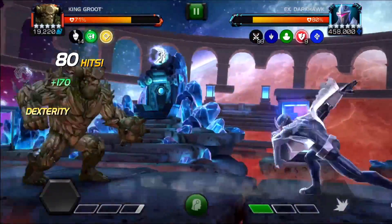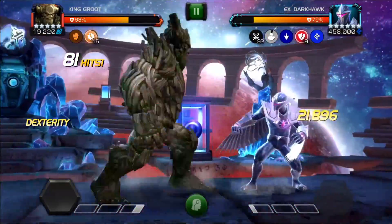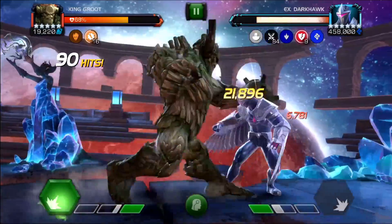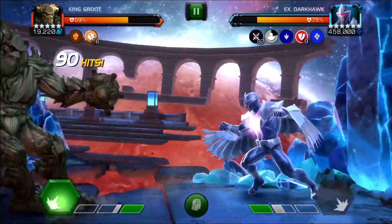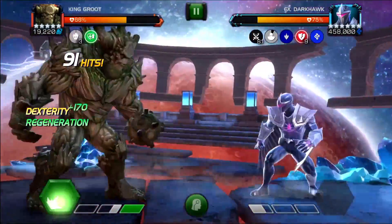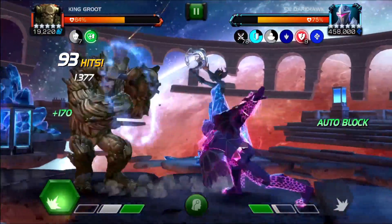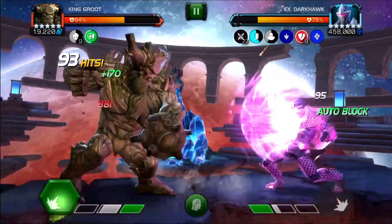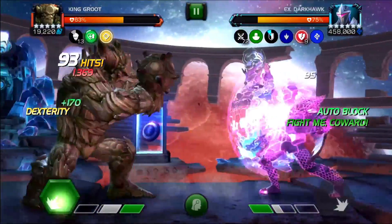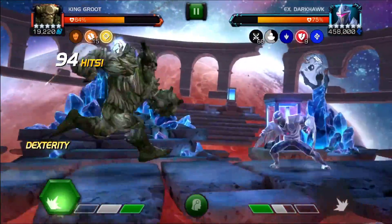Now we have another 16 furies and look at those mediums — 21,000. This guy is insane. If you have 100 seconds in this fight, you stack a lot of armor breaks and trigger a lot of furies, and the damage is just insane. He's like a perfect counter to Darkhawk. Now with 15 furies we're going to throw one more SP2.